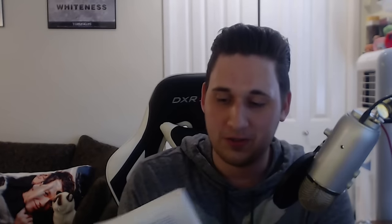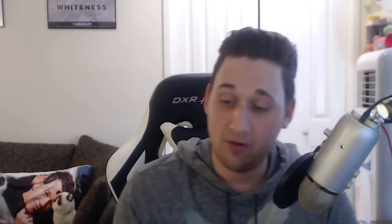We have a full book called 'Bitten' by Kelly Armstrong — a New York Times and Globe and Mail bestselling author. This book is huge and the print is small. Over 415 pages — for you readers out there, if you want to read a horror novel described as smart, sexy, and supernatural, meet the woman of the other world. It's a New York Times bestseller, so awesome if you like to read.